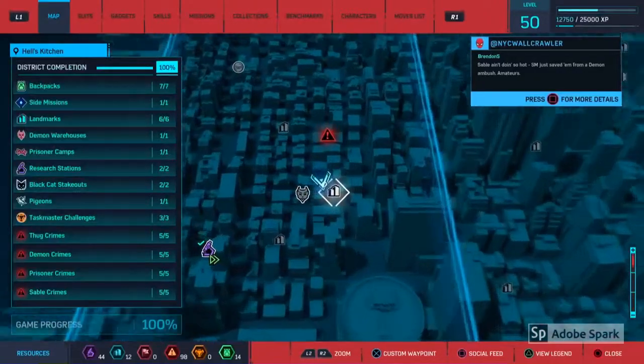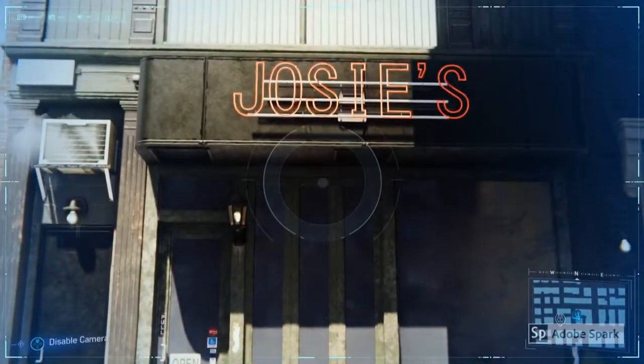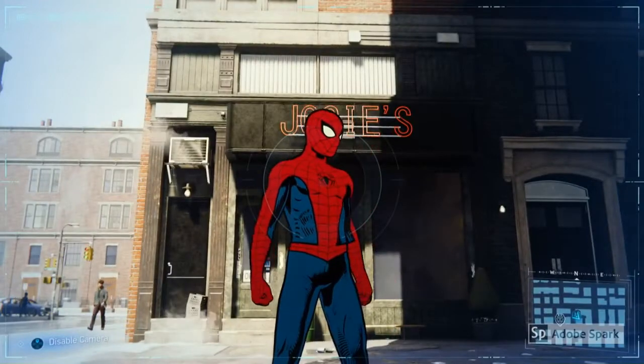The third easter egg is located here. This is Josie's Bar, which is Daredevil's favourite bar from both the comics and the Netflix show.